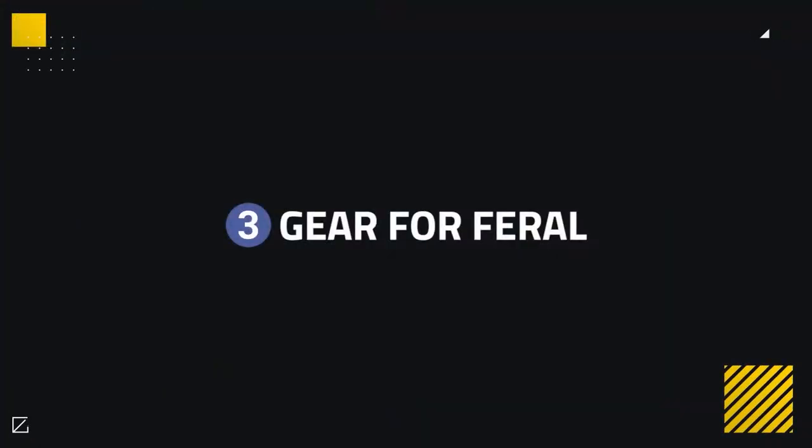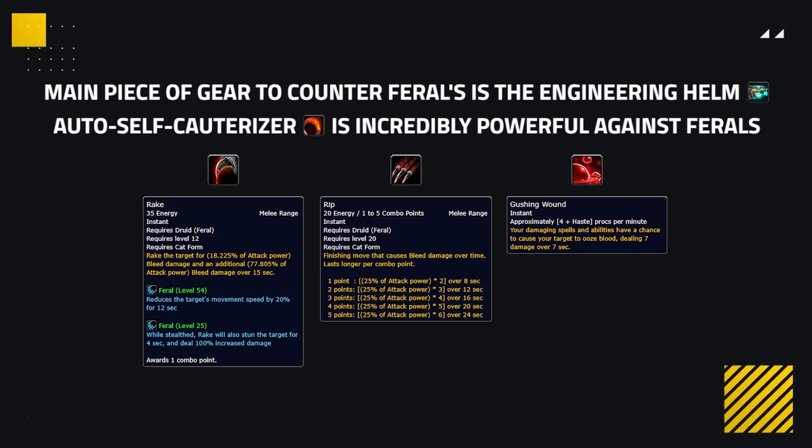One kind of weird way to counter a Feral Druid is simply by using certain gear pieces against Feral Druid teams. The main piece of gear that comes to mind is the Engineering Helm. It has a trait called Auto Self Cauterizer, which is incredibly powerful against Feral Druids, as it can remove their bleed effects, nerfing their damage. It even gets rid of Gushing Wound, making it very valuable.